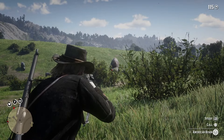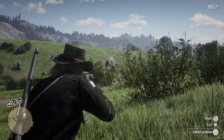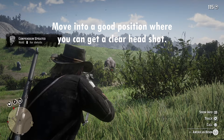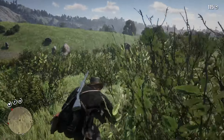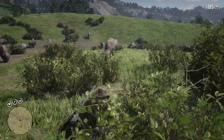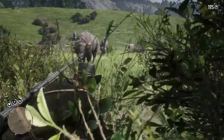As you can see here I've now spotted a three-star, so I'll need to move into a better position in order to make sure I get a headshot. Getting a headshot should kill it instantly. As long as you're crouching you should be able to get quite close to them, but please be careful and use cover scent lotion.